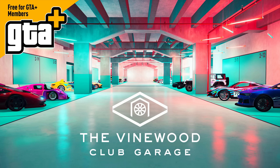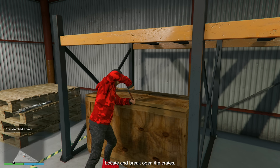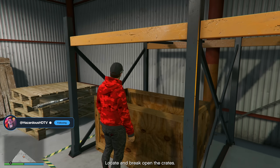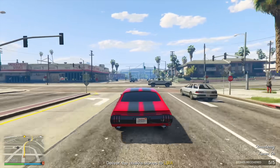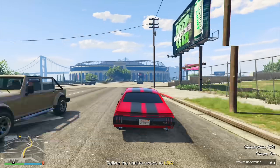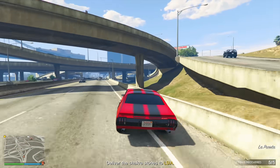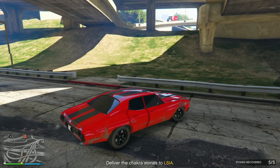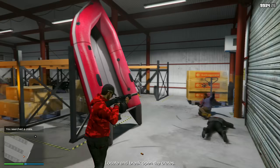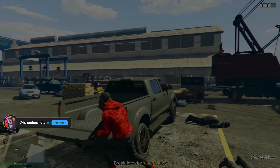Members can also enjoy the Vinewood Car Club Garage, which is basically an expansion that offers space for up to 100 vehicles across five floors in Pillbox Hill. This luxurious facility provides a stylish way to store your vehicles. Key advantages include 100 vehicle storage, and you can add or remove vehicles from the garage using your interaction menu. Once you've stored vehicles, you have permanent access to them, but if your GTA Plus subscription expires, you won't be able to store additional vehicles — though the existing ones remain accessible. Essentially, you get a high-capacity organized vehicle storage facility, but the ability to add more vehicles depends on your active subscription, and this is a garage that's not available to everyone — you do need to pay for it.